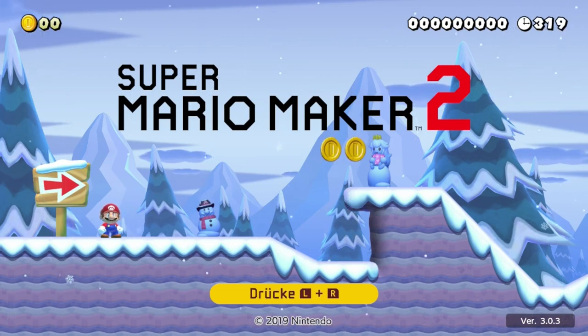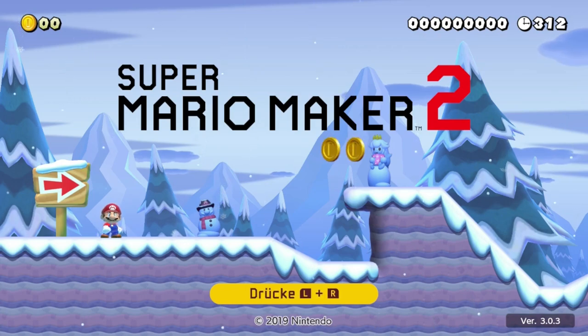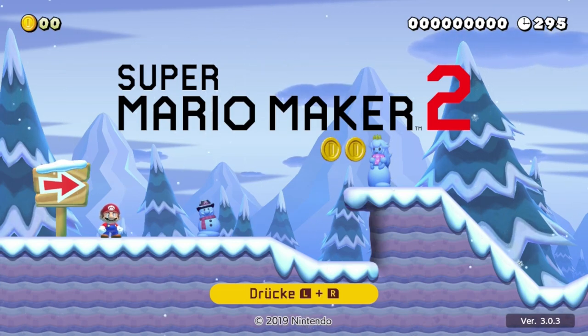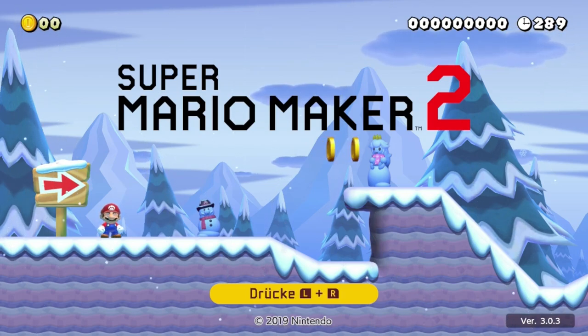Natürlich ist durch Mario Maker 2 sehr viel dazugekommen, aber auch einiges hat man leider weggelassen. Zum Beispiel hat man die Event-Level weggelassen, wo man Kostüme freischalten konnte – so Amiibo-Kostüme. Das Amiibo-Feature existiert leider nicht in Mario Maker 2.